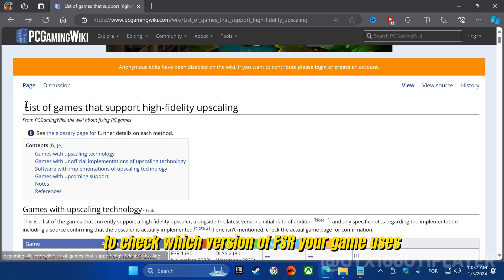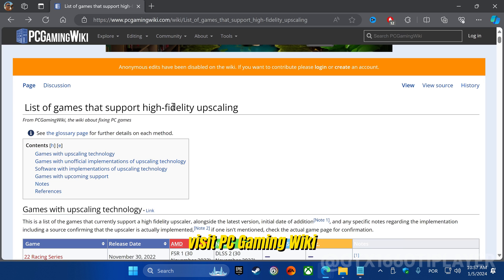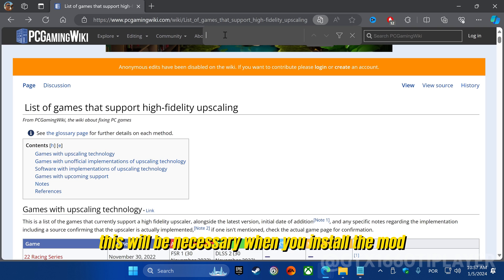To check which version of FSR your game uses, visit PC Gaming Wiki. This will be necessary when you install the mod.